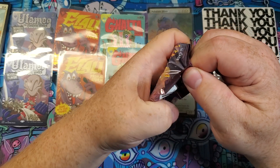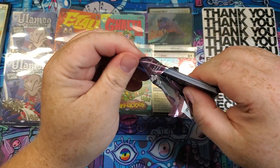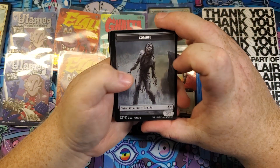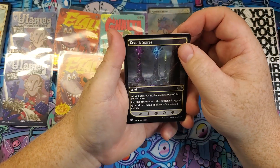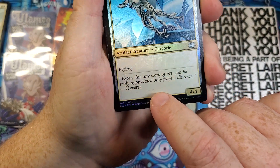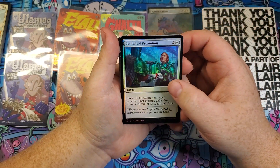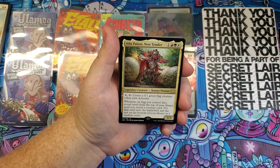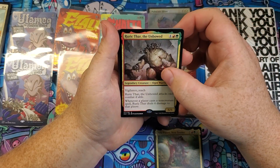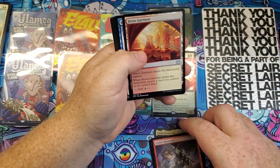We'll finish it off with the Double Masters draft pack — probably one of my favorite sets from 2020. You always get the Cryptic Spires here. We have an uncommon — looks like it's already scratched somehow — Tower Gargoyle and a Battlefield Promotion. Starting off with a rare: an Atla Palani, Nest Tender. And a second rare: Ruric Thar, the Unbowed. Goblin Banneret, League Guild Mage, and a Boros Garrison.